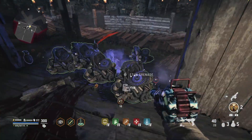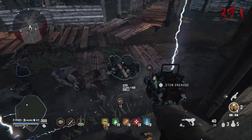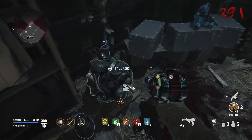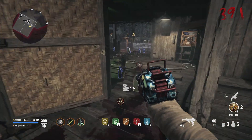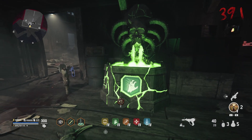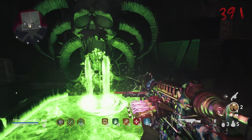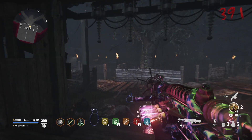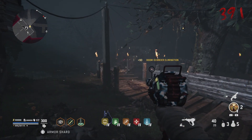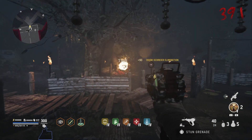The last thing to talk about is what to do if there is a special round. Special rounds happen every 5, 6, or 7 rounds, so in this case you'll see that 391 is a special round, so the next one will either be 396, 397, or 398. If there is a special round, you don't have to do anything super special. Just stay towards the front of this area, so that they spawn very close to you, and just kill them with the ray gun as they approach. There is no special trick or anything like that.